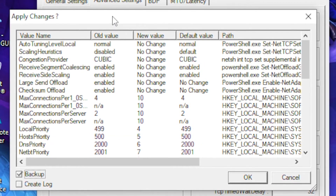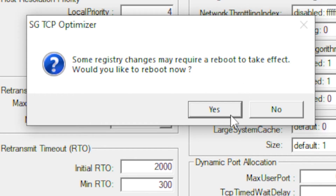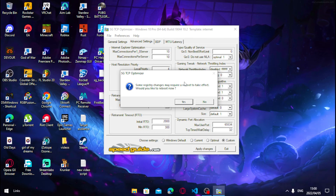A small box will appear — you can click the backup option just in case anything goes wrong, though nothing should. Then click OK, and click OK again to confirm. That's the end of the video. If you're having problems with a low-end PC or want to boost FPS in games, subscribe to the channel for more content. Thanks for watching!